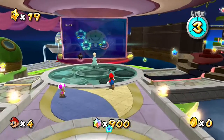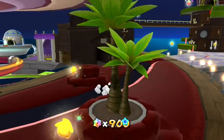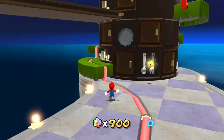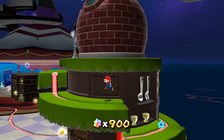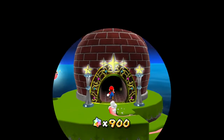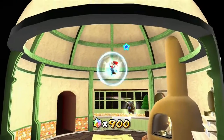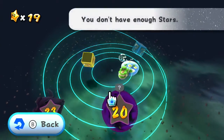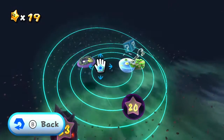G'day everybody, my name is TheGamerDownUnder, welcome back to my channel. Last time we defeated Bowser and we explored the first galaxy in our new dome — the kitchen — the Beach Ball Galaxy. Today we are going to explore some more galaxies inside the kitchen. We have a hungry Luma out front, and another galaxy here. We'll also be able to unlock a new galaxy, so today is looking pretty good.